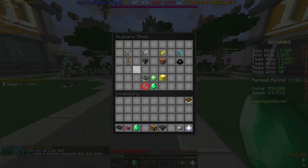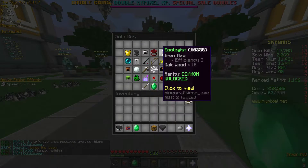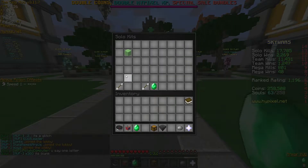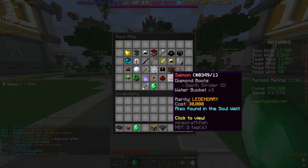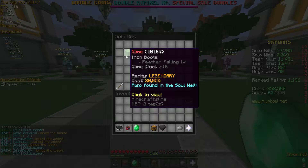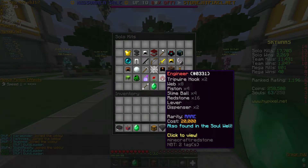Moving on to the kits that have been added into the modes. Let's start off with solo mode. We have all the other kits, and after the princess kit, they have added 4 new kits. There's now a second page. The 3 new kits on the first page are the engineer kit, the salmon kit, and the pig rider kit. And on the second page they have the slime kit.